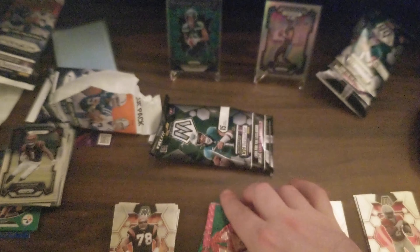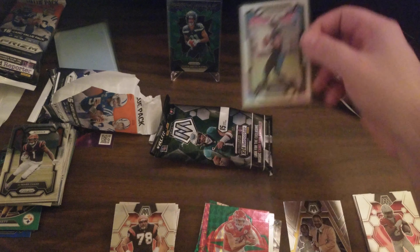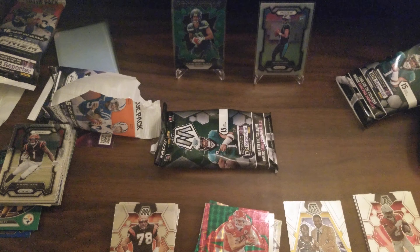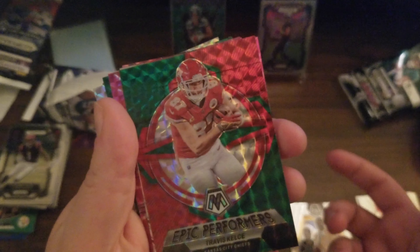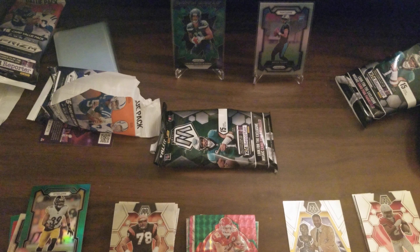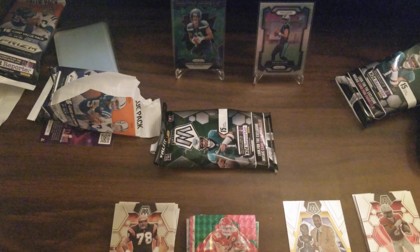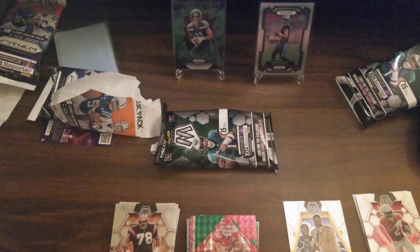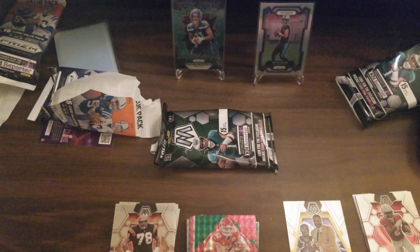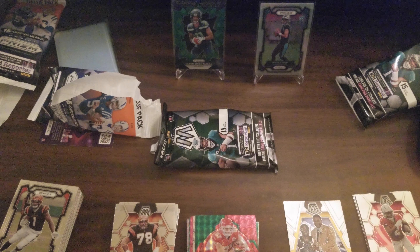We got an Epic Performer Travis Kelce. At the top of my head it looks like Prism won, just in terms of the Bryce Young rookie card. Would've been cool to get CJ Stroud, but we did get a lot of parallels in the Mosaic pack. In the end it really just comes down to that rookie card. That's all for today — see you next time!